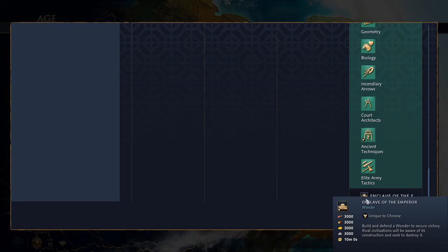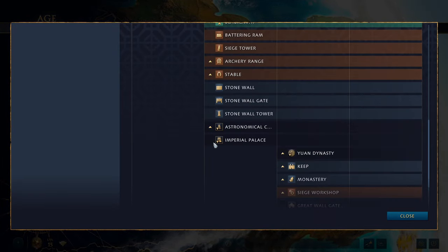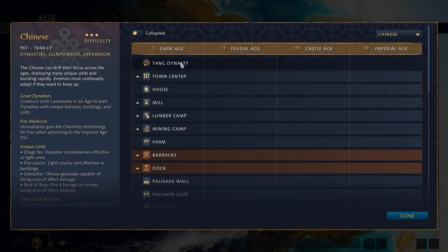Your wonder is the Enclave of the Emperor. Compared to the English, the Chinese are a bit more complex mainly due to the dynasty system, with units scattered depending on which dynasty upgrades you pursue. You also have the additional gold-gathering aspect from the Imperial Official, which is very helpful on maps with limited gold and gives the Chinese a significant economic bonus. That's our rundown of the Chinese tech tree — please like, share and subscribe, and I'll see you all soon for the French tech tree.